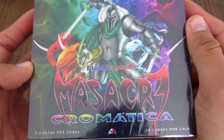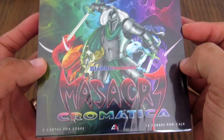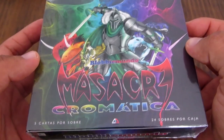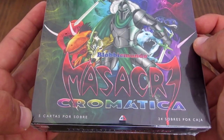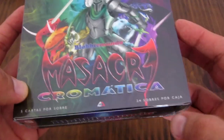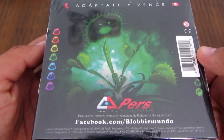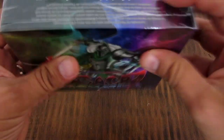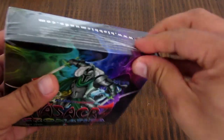Primero veamos la caja antes de abrirla. Como siempre bastante colorida, bastante detalle. Masacre Cromática. Vienen 5 cartas por cada sobre en los boosters y son 24 sobres. Aquí está una de las formas que viene también en la caja. Información del juego — la impresión está buenaza. Como siempre un detallazo. De verdad que la calidad de este juego es alucinante.